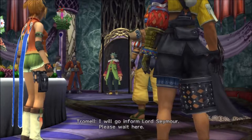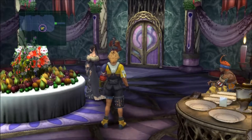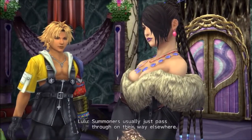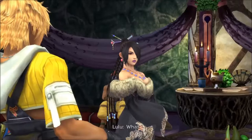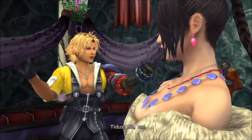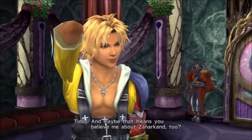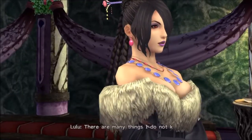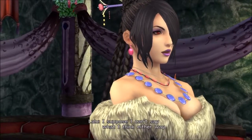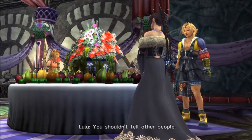I will go inform Lord Seymour — please wait here. There's no temple here in Guado Salam, see? Summoners usually just pass through on their way elsewhere. What? I didn't even ask a question and you're explaining things. You'd rather I say nothing, then? No, no. Maybe you finally believe I don't know anything about Spira. And maybe that means you believe me about Zanarkand, too?